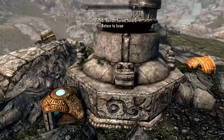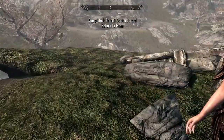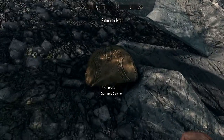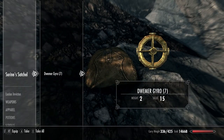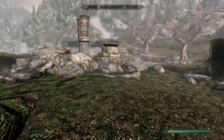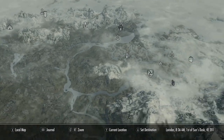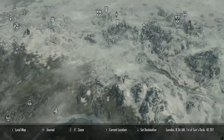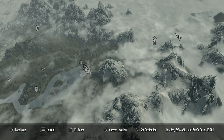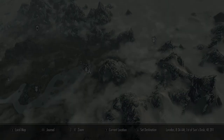For those wondering, the sack of gyros is actually by the river right there — that simple. I guess she was right that a mud crab stole her stuff. Alright, let's head back to Isran.